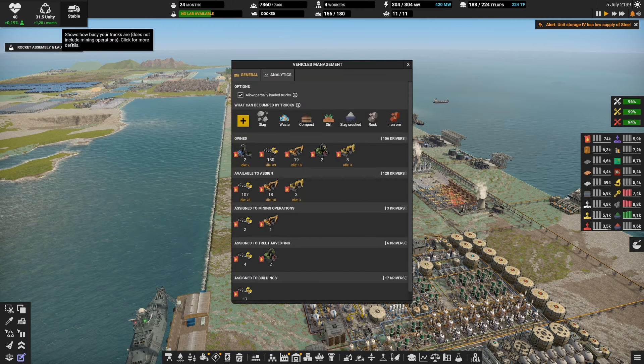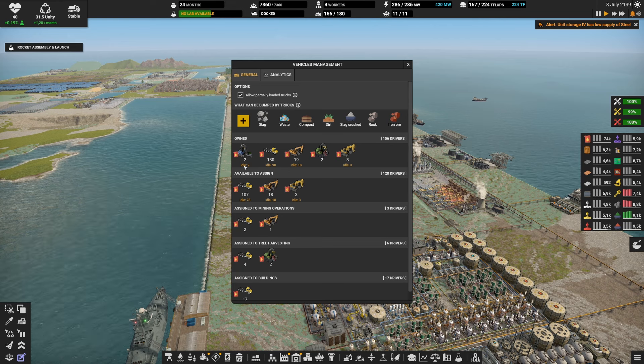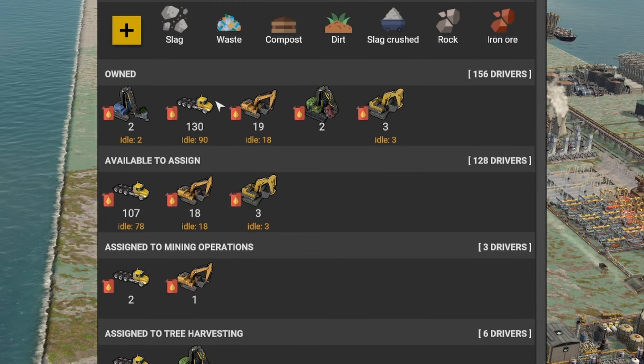Because of those buses, if we click on the analytics for the vehicles, you can see that most of my vehicles are idle. Out of my excavators, there's only one that's working, and most of my trucks are not working. The few trucks that are still working are mostly for things like slag and rocks that I'm dumping into my mines to fill them back up — the coal mine, and now starting with the copper one and the iron one. Let's dive right in.